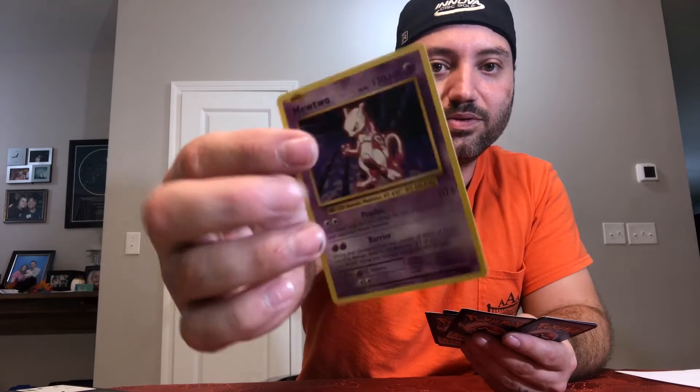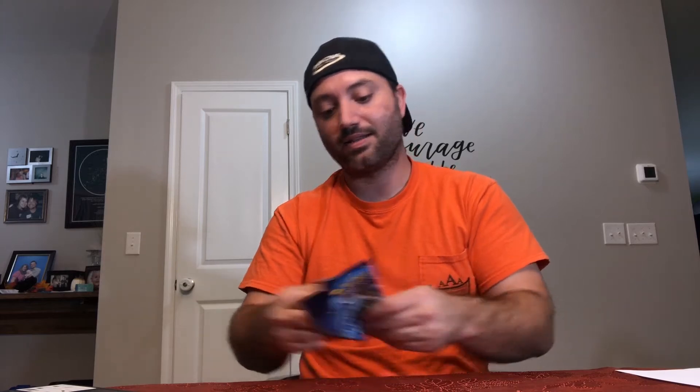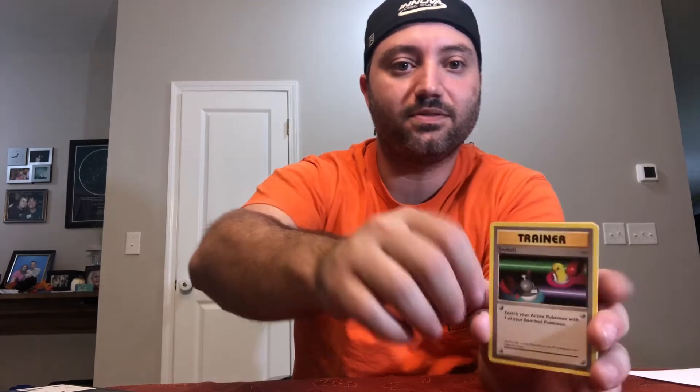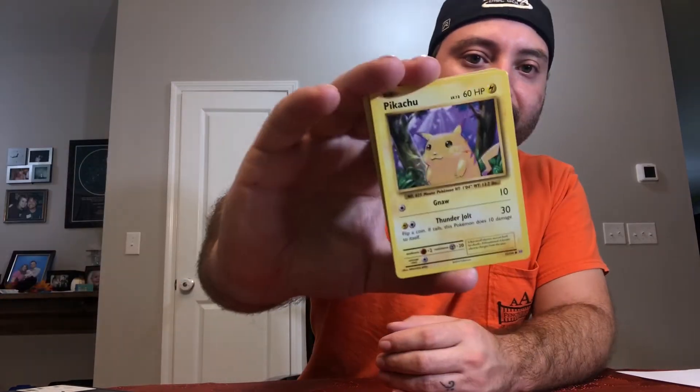If you're looking for a Mewtwo from the base set, make sure you check back to my eBay store. Next Evolutions pack: Dugtrio non-holo and Poliwag Reverse. Still not much action. Got Pikachu — everybody loves Pikachu. If you don't like Pikachu, you probably don't like Pokemon.